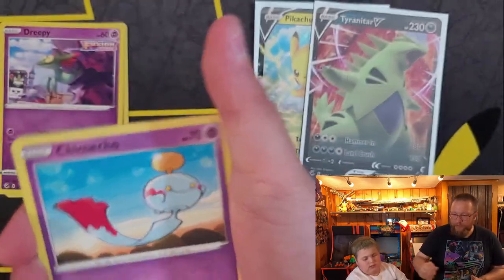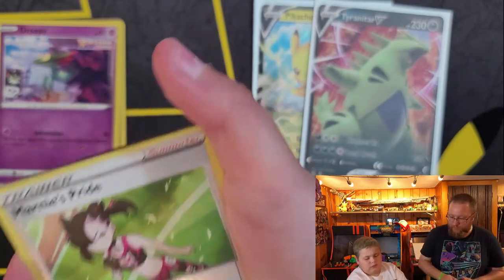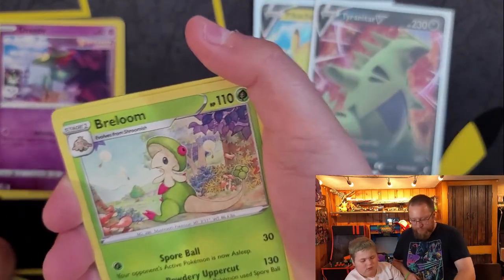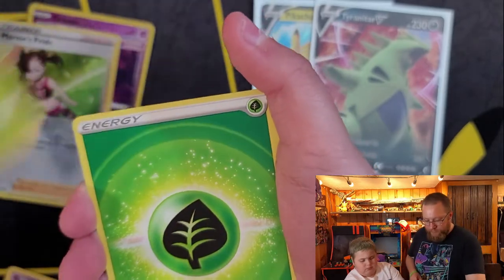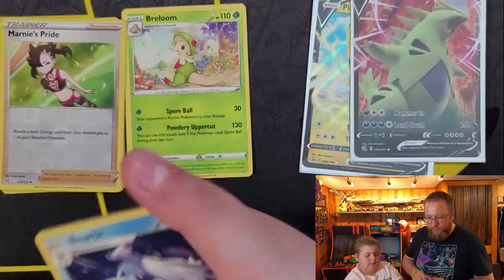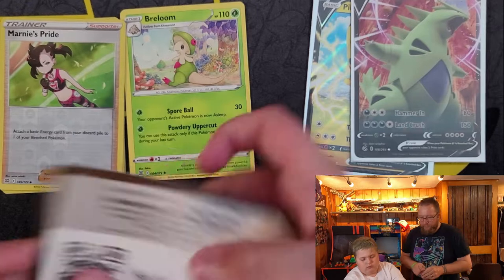Whitefish, Violet, Chimeshell, Chinchar, Encino, Marnie's Pride, Breloom. Leaf Energy, Sharon's Care, Bear Tick, Collapse Stadium. Code card.